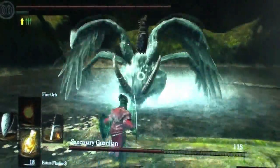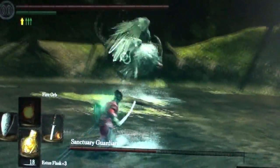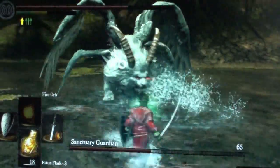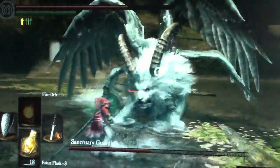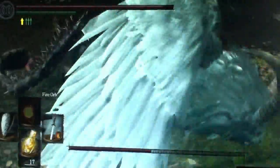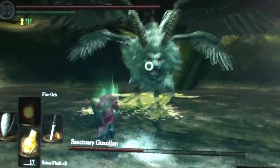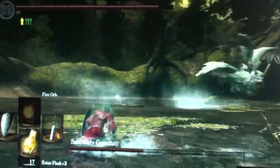I upgraded my pyro flame to about plus 12, bought Fire Orb, and also bought Great Chaos Fireball. The strategy I used here is to start the fight, run away from him, avoid his projectile attacks, and then soften him up with ranged attacks. Other than pyromancy I have no ranged attacks. I think this will be a much easier boss fight for those of you with strong ranged attacks — I don't know if he's sensitive to magic, but he gives you ample opportunity to do one or two ranged attacks with magic, arrows, or crossbows.